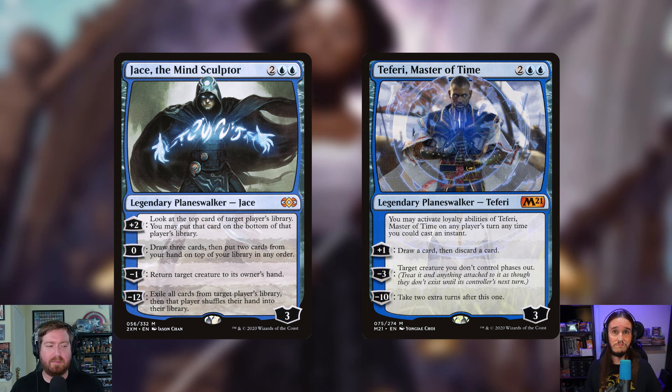Whatever is in your hand that you want to miracle, you put it back on top of your deck and then draw it — miracle, crazy. The zero ability is just fantastic for this deck.